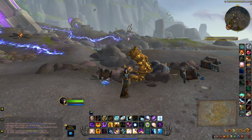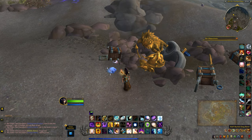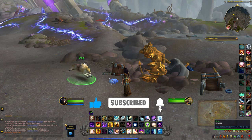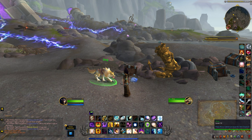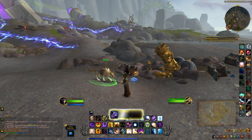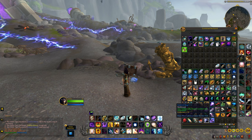Look for this pet statue, very much like the one you would see in your garrison in Draenor. Once you're over here, you're going to click this half-buried dog bowl. And look who it is — it's Dog! Now you can click him and you'll get your very own version for your pet collection.